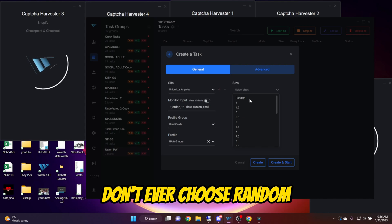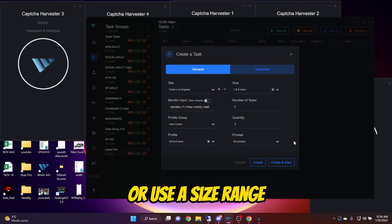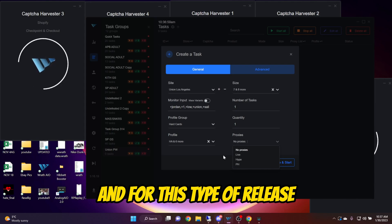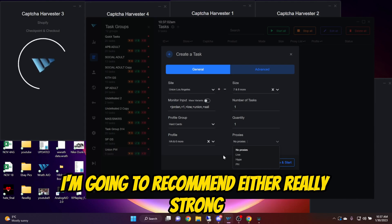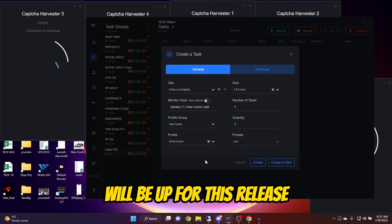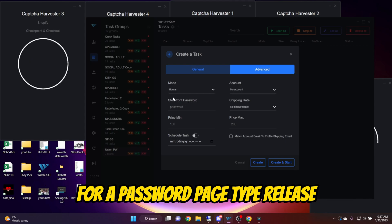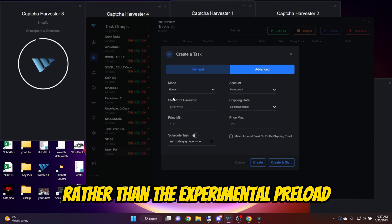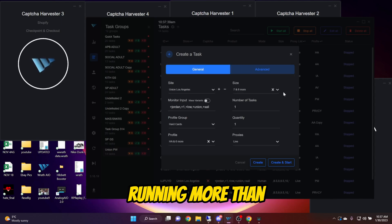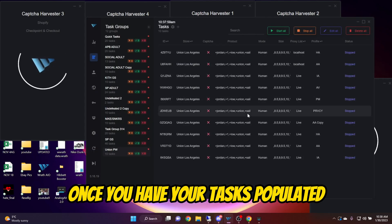You're going to want to select your profiles. For size, don't ever choose random — always use an individual size per task or use a size range. For proxies, I definitely would have at least two tasks on no proxies. For this type of release, I'm going to recommend either really strong ISPs or residentials, as I'm sure proxy protection will be up for this release. Once you got all that squared away, head over to the Advanced tab. For a password page type release, you're always going to want to use human rather than the experimental preload. If you're new to Shopify, don't run more than about 10 tasks, and make sure that you have two on local.